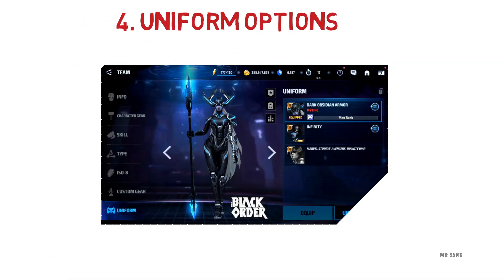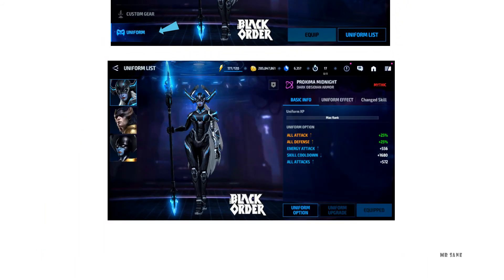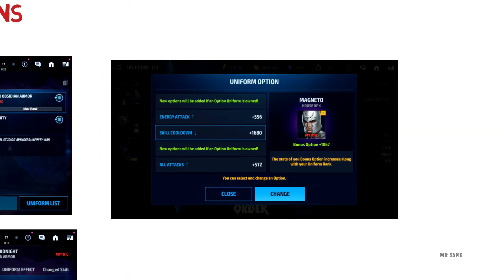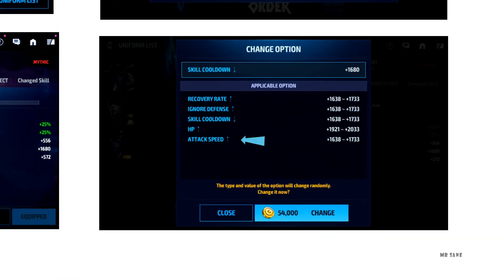Another way you can obtain attack speed is through uniform options. You can check your uniform options by clicking on uniform and then on uniform options. You can gain uniform options by upgrading your uniform, and you can obtain attack speed on the advanced and heroic tier of the uniform.